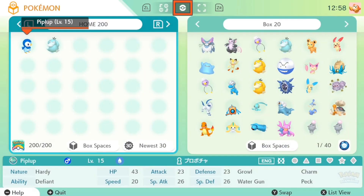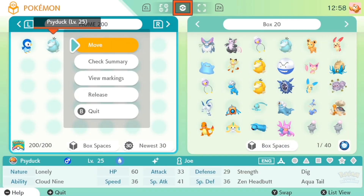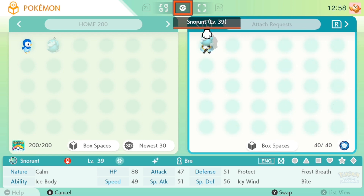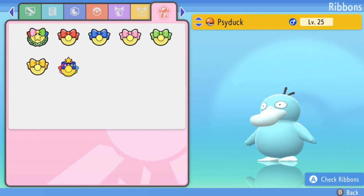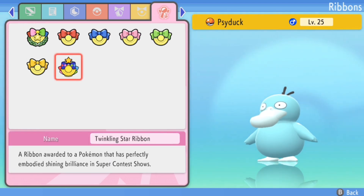Just so everyone feels safe doing this — if you do have a Twinkling Star Ribbon, I am bringing this Pokemon back into Brilliant Diamond. Alright, here is our Psyduck, it is back in and the Twinkling Star Ribbon is just fine, so you will not lose it or anything. There is no risk if you bring it over to Sword and Shield for any reason and decide to bring it back to BDSP.